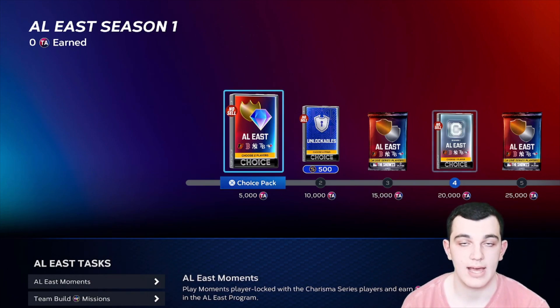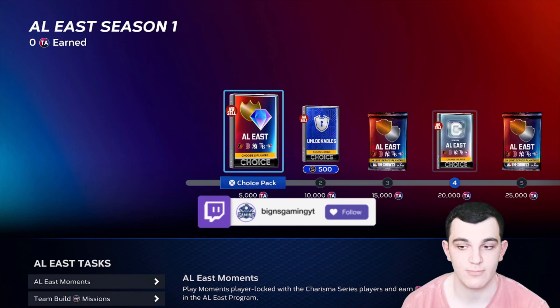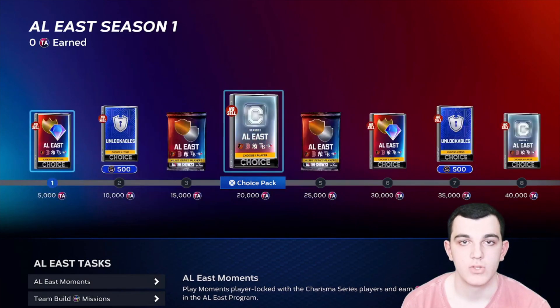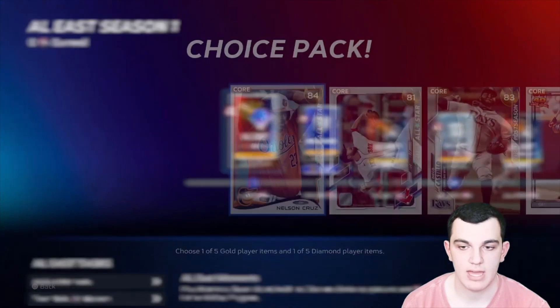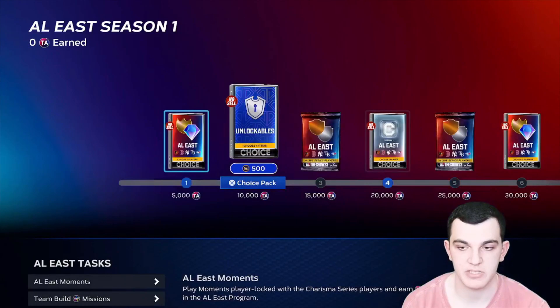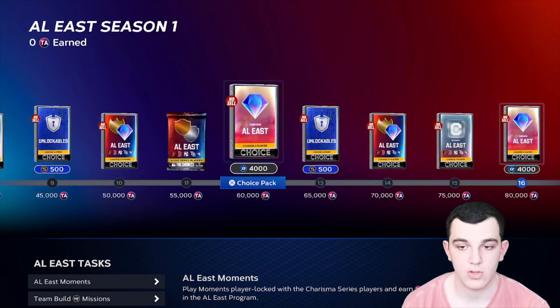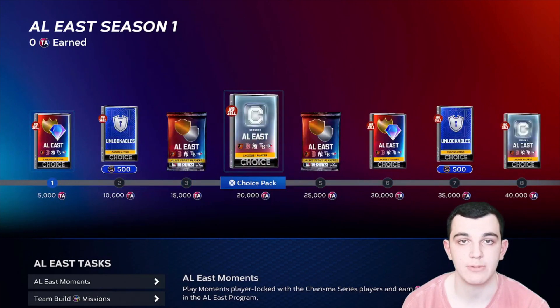I highly recommend you guys start grinding this, because this is going to be how you build your team — really quickly and really strong. In each Team Affinity, we have Henchmen with Golds and Diamonds — I'm not going to go into those. We have Captains, and then we have Charismas, which are the higher overalls. I'm going to be going over the Captains and the Charismas.